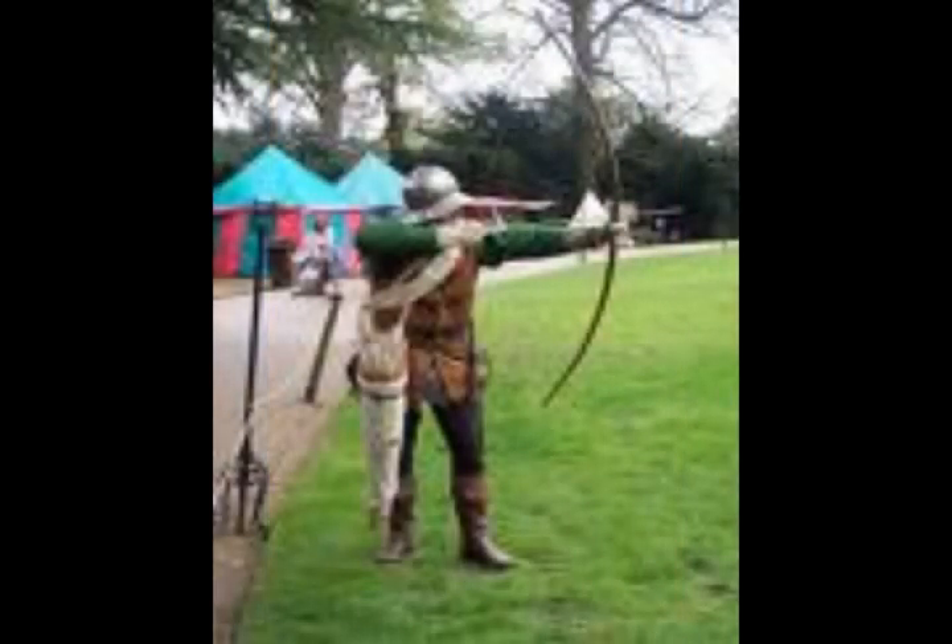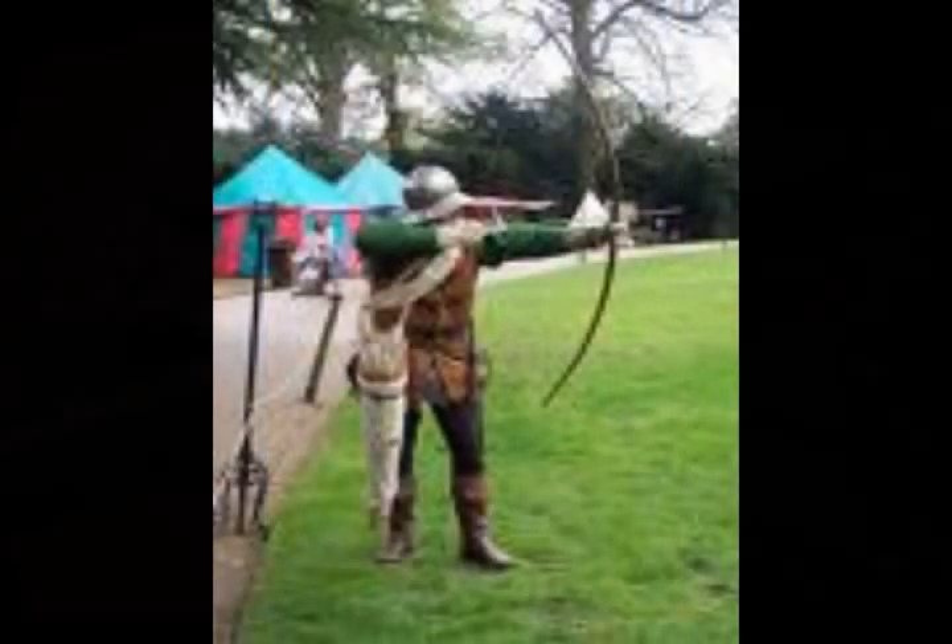Jagex actually did get one thing right with the Yew Tree, because of the longbow. An early weapon of war developed in northern Europe, and as the English longbow the basis for a medieval tactical system, Yew was the choice wood for longbow making. The bows were constructed so that the heartwood of the Yew — the inside stuff — is on the inside of the bow, while the sapwood — that outside stuff — is on the outside of the bow. This takes advantage of the natural properties of Yew wood, since the heartwood resists compression while the sapwood resists stretching.